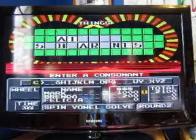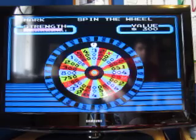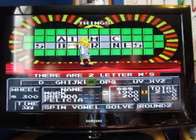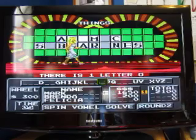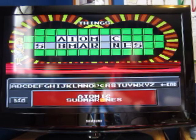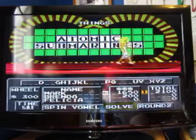300. I'd like a C — there is one C. 300. M — there are two M's. That's gonna be another $1,900. Atomic Submarines. Oh! I didn't want to buy a vowel. So it's another $1,650 then. I wanted to solve on that, not buy a vowel, but oh well. Up to $37,500.